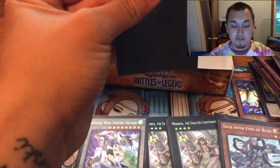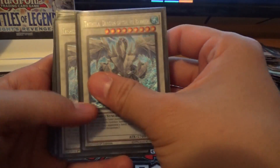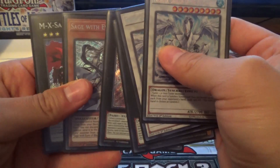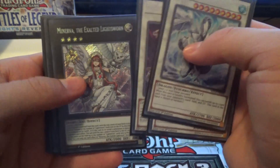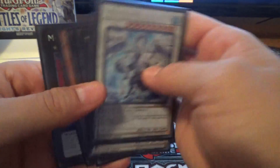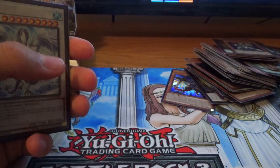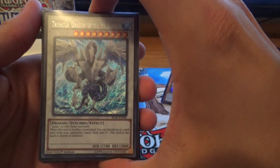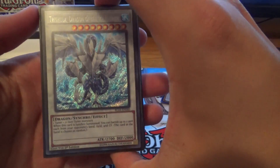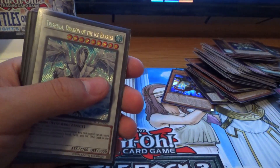Two Trishulas, one Crystal Wing, two Minervas, Sage with the Eyes of Blue, MX Invoker — can we get some last pack magic? Sorry about that, camera card cam keeps filling up with storage, I've got to get a bigger one. But we got another Trishula — excuse me, two Trishulas — and the Crystal Wing, two Minervas, Sage with the Eyes of Blues, and an MX Saber Invoker. The last pack did cut off, but we did get a Secret Rare Artifact Sanctum. If you can smash that subscribe button and thumbs up — happy to give this away. Just need to make it to 50 subs and 50 likes, then comment to enter, and I'll make sure to get it to you. Thanks again, guys. Have a great night, be safe.